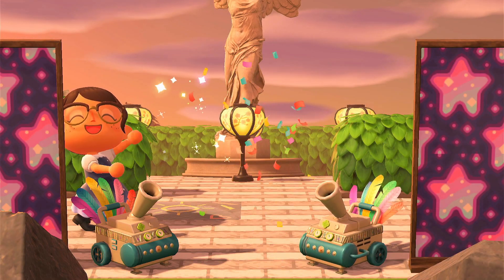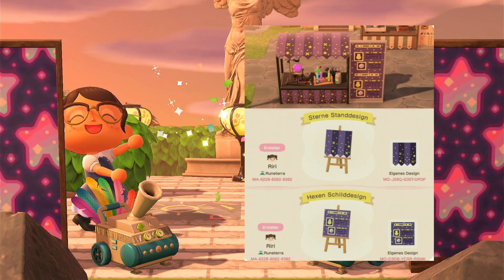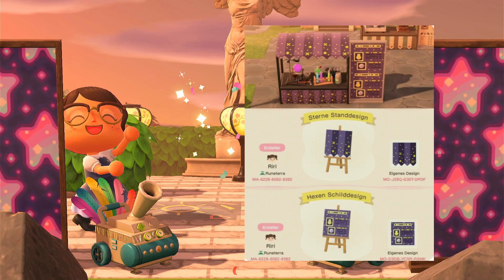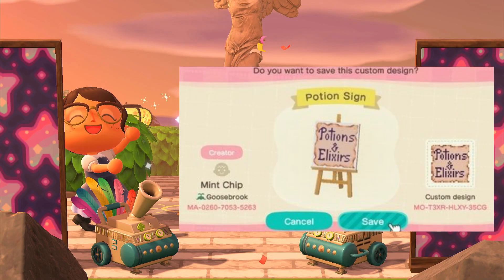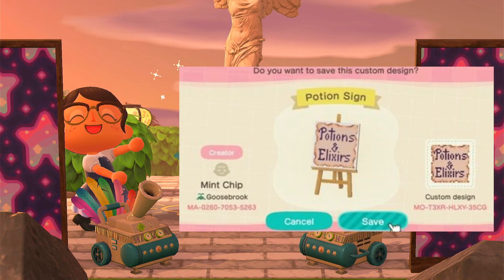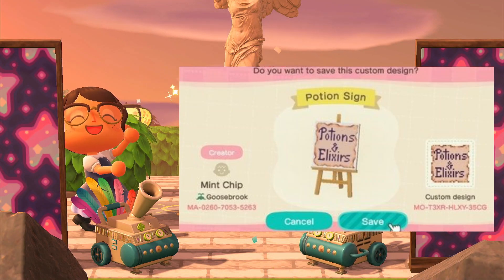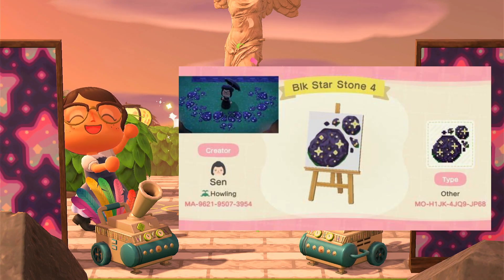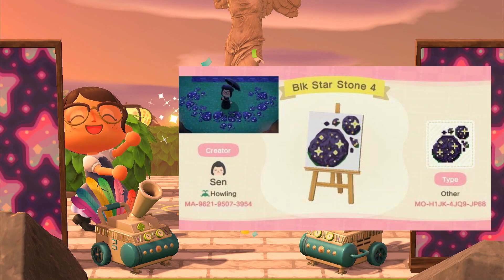Next up we have these bricks, and here's an example of them — super cute. And next we have a design for a stall, and it even has a menu, like maybe you want to buy some crystal balls or elixirs and potions. And then we have a potions and elixirs sign, which could go great with that other one. Maybe you have a whole potion elixirs station or a place where they're selling it, and you can totally put that sign there. And last but not least, we have these cute starry stones, which I thought were totally adorable.